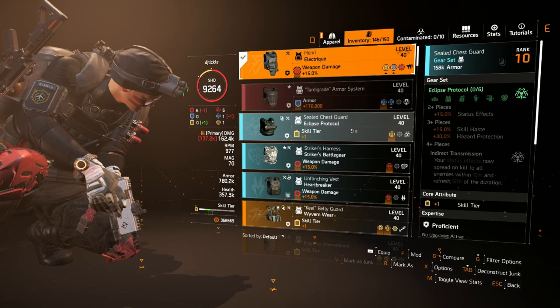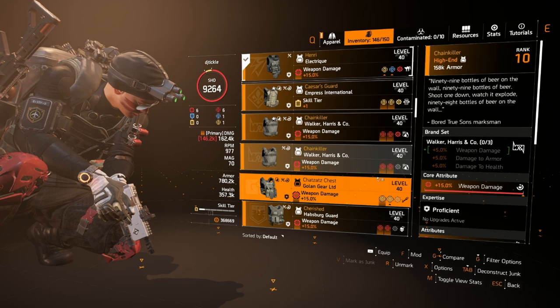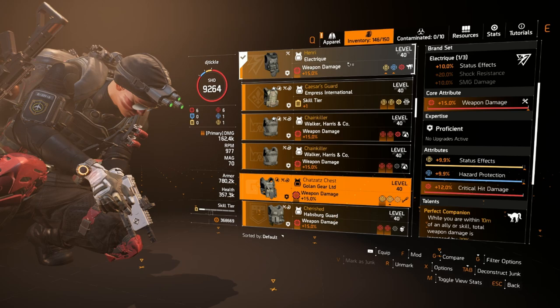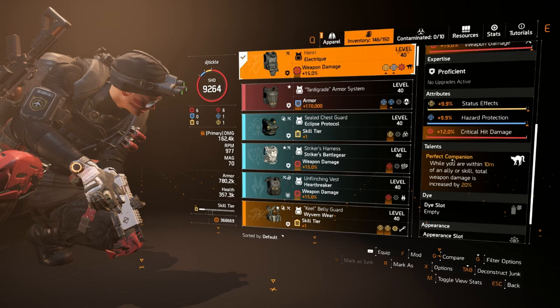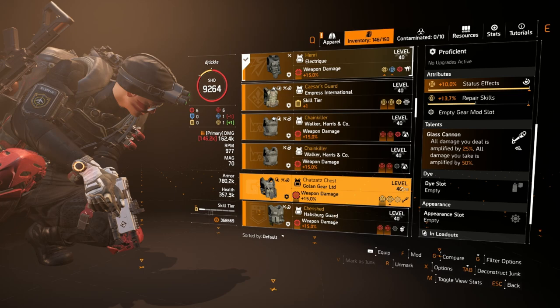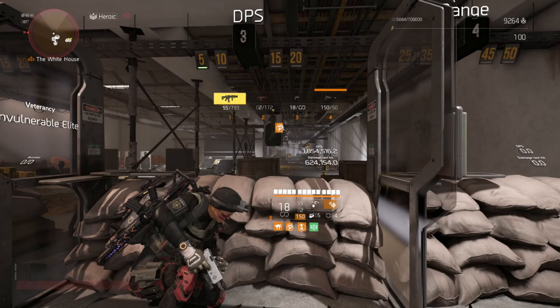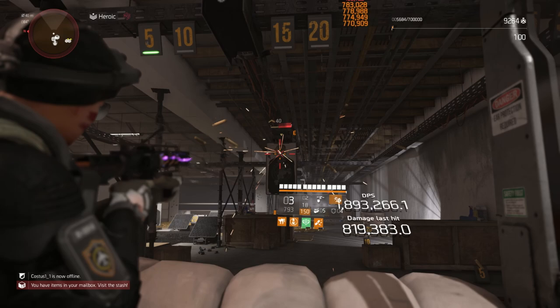Let's look at something else for comparison. We'll take off Perfect Companion and replace it with Glass Cannon — that's an amplified damage boost of 25%. So we've got 20% additive weapon damage from Perfect Companion versus 25% amplified damage from Glass Cannon, which has a red core on to match. The minor attributes don't play any part. Let's pump up the stacks and see what happens.